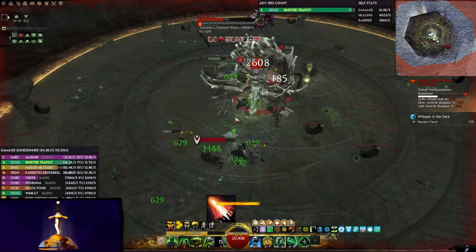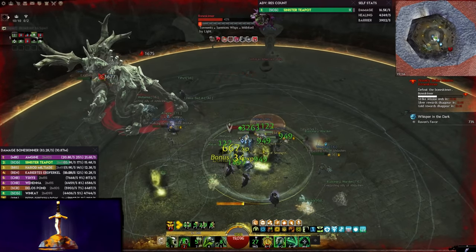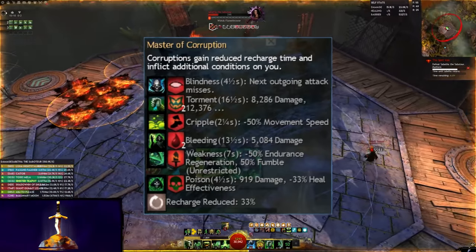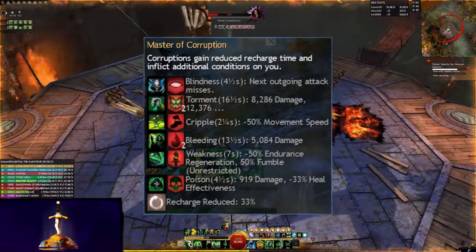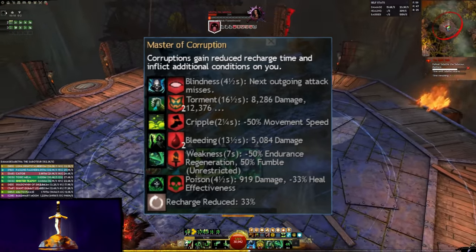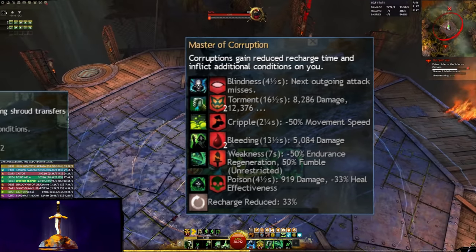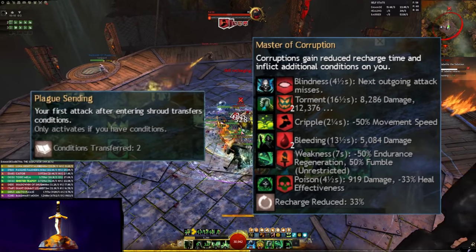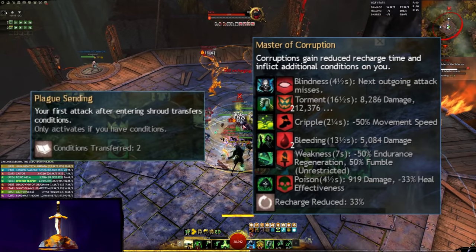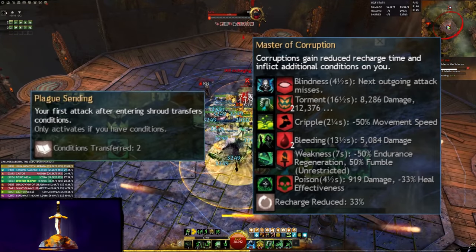Note that the 50% base duration increase is affected by any Conditioned Duration that you might have, meaning that the bleeds from Scepter end up at three times the normal duration. Master of Corruption is a beastly trait, reducing all Corruption cooldowns by 33%, and causing them to inflict an additional Condition on the player. That might sound a bit rubbish, but actually it's a benefit, thanks to Plague Sending, which causes the first attack after entering Shroud to conveniently transfer two Conditions to the target. The huge cooldown reduction and extra Torment on Blood is Power turns the skill into a complete powerhouse.